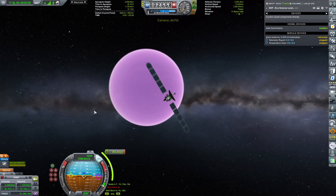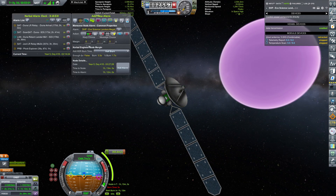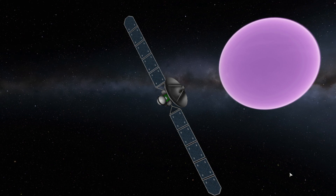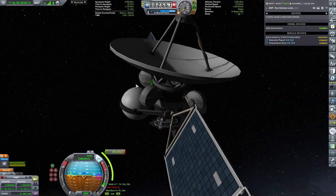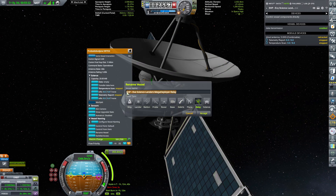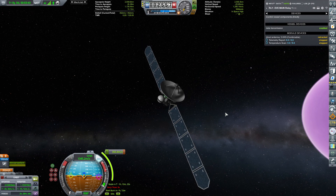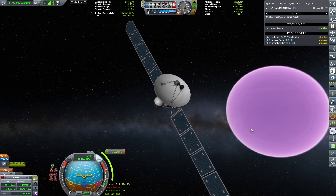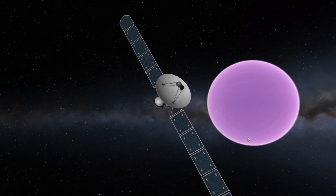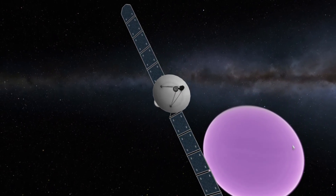Pointing the maneuver prograde and enjoying some pretty pics. I'm setting up the maneuver and watching our relay satellite transition. Let me rename it first — it's no longer just 'relay,' it's 'EVE MAIN relay.' So once this relay gets settled in and we put it into the correct orbit, we will be ready for the next step — landing the EVE atmospheric lander.